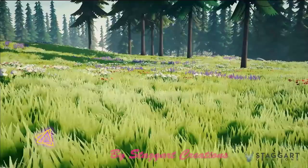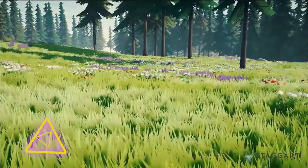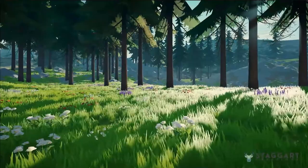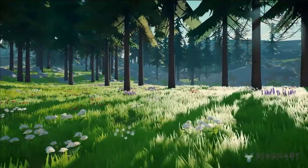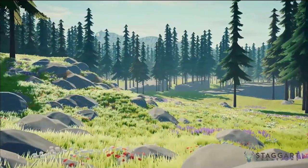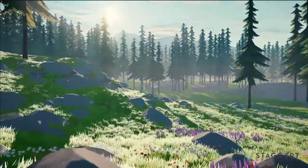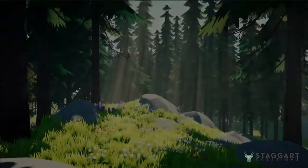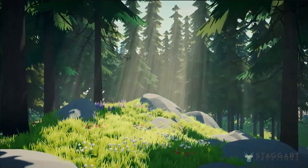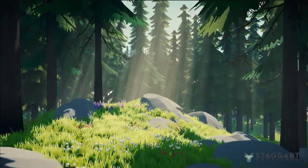Now for a look at the Stylized Grass Shader. This is a game-changer for your landscapes. Imagine fields of grass that not only look vibrant, but also move with the wind, adding life to every scene. This shader gives you the freedom to customize colors, density, and motion, so your environments feel uniquely yours. Whether you're crafting peaceful meadows or untamed wilds, this asset makes your game's natural settings pop with character and depth. It's perfect for adding that extra layer of realism and charm that draws players into your world.